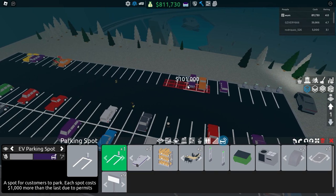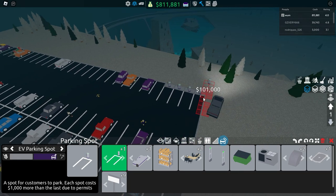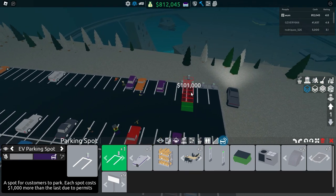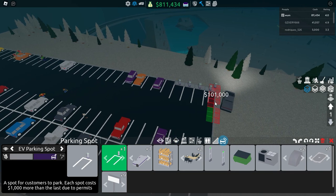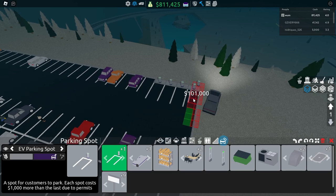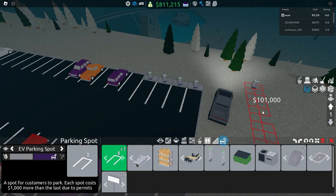Now there's also an EV parking spot. I have four regular ones right now and my next one would cost $101,000. Yours will probably cost different. If your next regular parking spot costs $5,000, the EV parking spot would probably be around $10,000–$12,000 — a little bit more, probably double a regular parking spot. What this spot does is customers actually have to pay to park there because they're using EV.